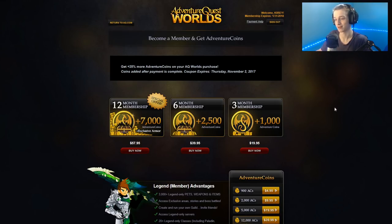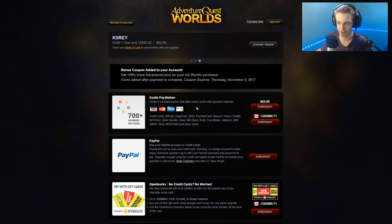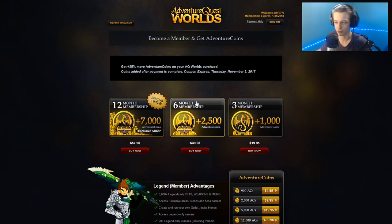The third reason — and this is a big one — is that you can get 25% more adventure coins when you purchase anything from the store right now. It doesn't just say it applies to adventure coin packages, so I'm going to assume it applies to membership packages as well. When you click to buy a membership package, it stays on the payment screen, so you get a 25% bonus on membership packages too.